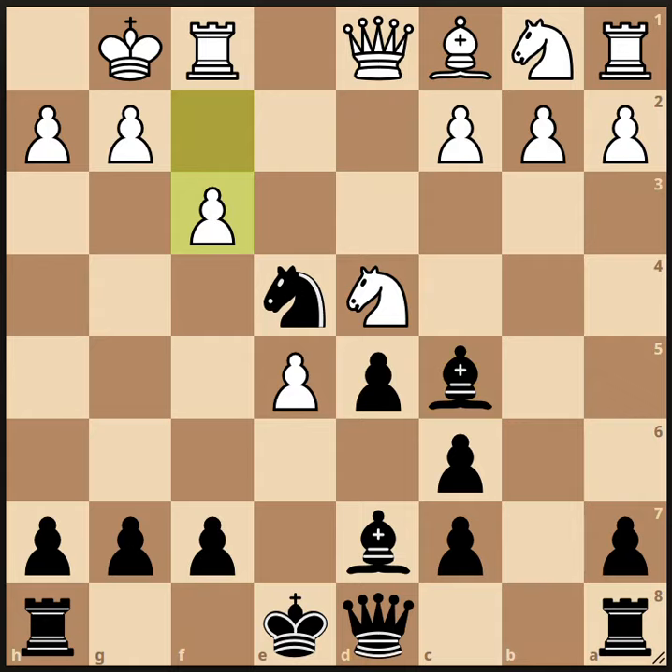There's only one safe square for the knight, which is g5. But then white plays f4, getting two tempi on the knight, and the knight's best square is to return back to where it was. Now white develops his dark-squared bishop and protects that diagonal to his king.